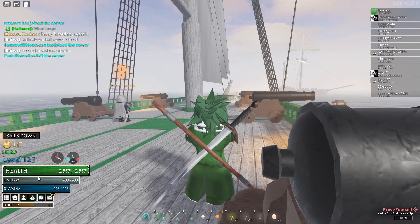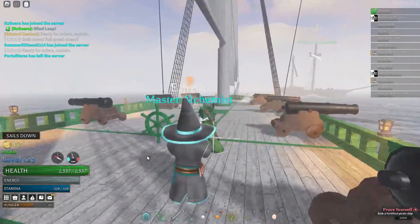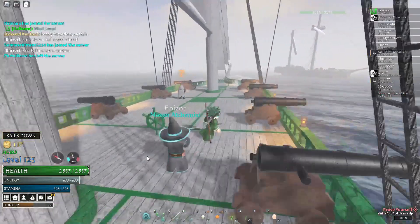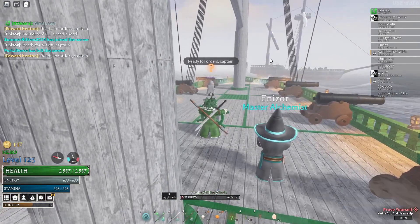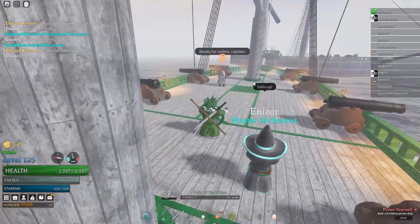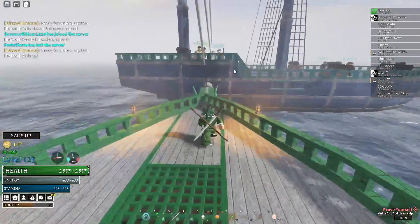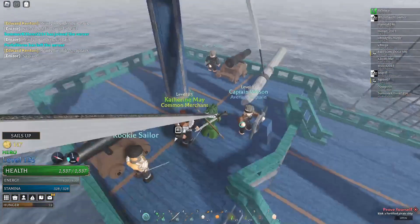These ships right here are the merchant ships. There's a chance that the merchant ship can have a dye person on it — it does cause galleons to dye your clothes. Hopefully this one has it, but if it doesn't, I'll explain how it will look when you first get dyed. There'll be a dye merchant on one of these ships.